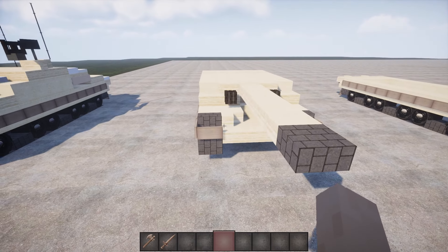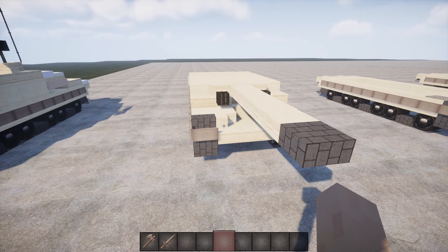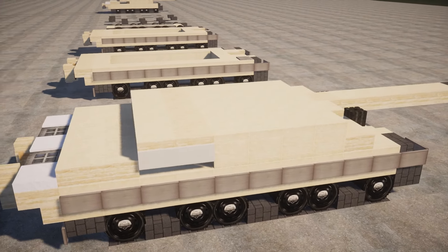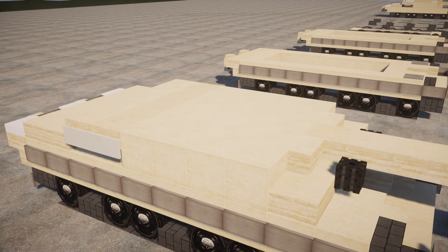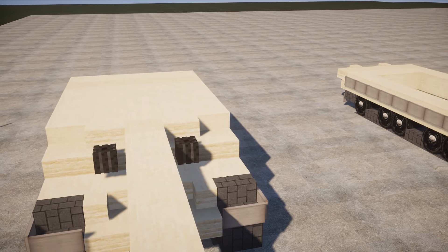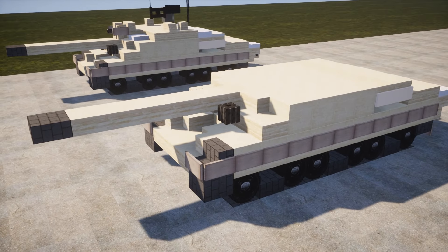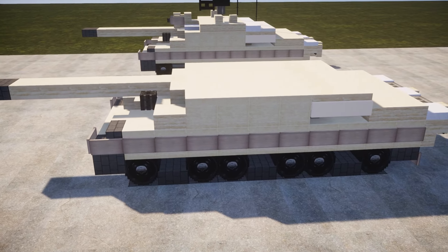Step 5: in this step we begin constructing the tower. Sand blocks are used and at the back of the tower, the last two blocks are stairs while the final ones are slabs. For the tank cannon, we utilize a sand slab placed at the end, and last are darker slabs.